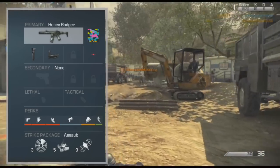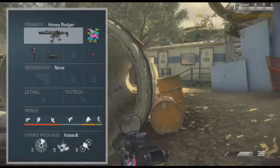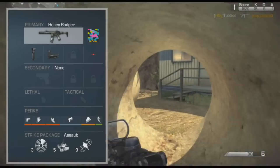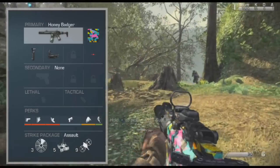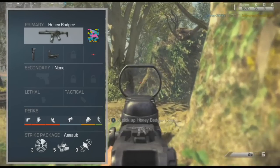No secondary, no lethal, no tactical, as I am like that with all my classes. The perks are sleight of hand, ready up, agility, quick draw, scavenger, and resilience. Resilience just because I had that extra perk slot, and I think resilience is really good, especially for a map like Prison Break, which I'm playing on right now.